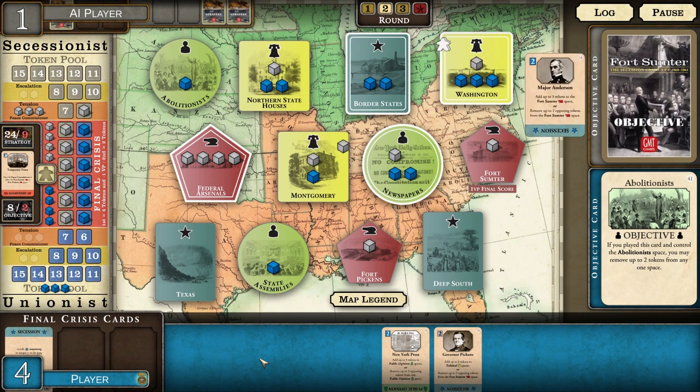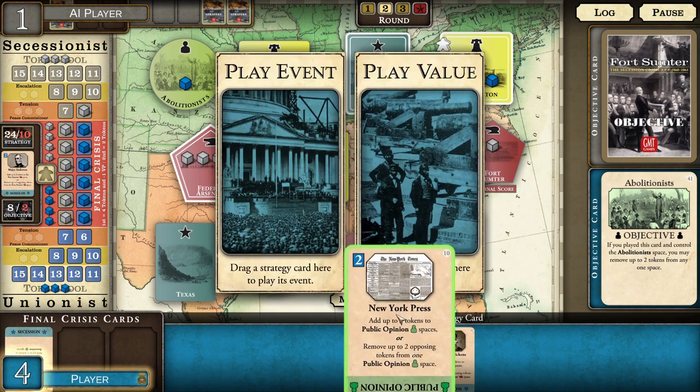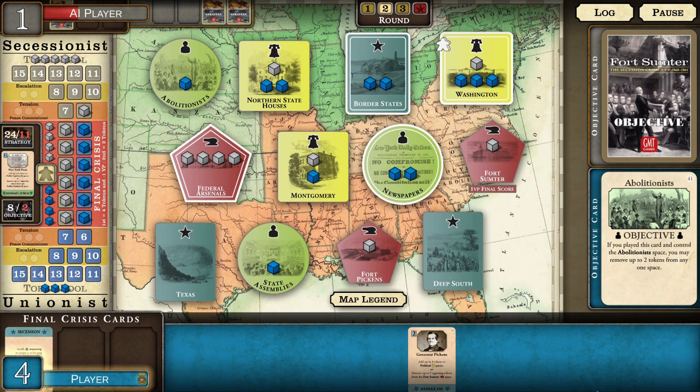He's put the Peace Commissioner down there — that's what's awarded when the other player busts through the tension. They get three cubes. The bonus for the player that bursts through second is they get the Peace Commissioner, which blocks any cubes either coming or going from — in this case — Washington. Kind of an interesting choice. I'm going to take the event here because I'm going to remove two cubes from the public opinion space and see if that's enough to stave him off.